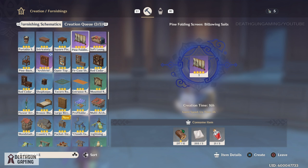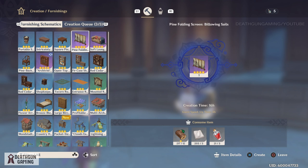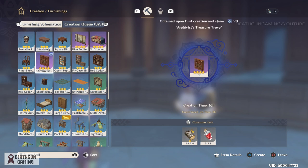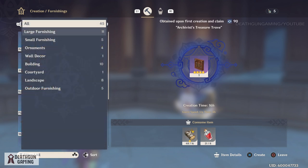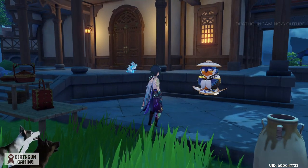I highly advise picking one room and filling it to the brim with these. You can also use things like the lounge sofa — that also works and is very easy to make. The problem with the sofa is that it's a little bigger, but you can go ahead and build that one as well. Just make sure you get the blueprints from Tubby.